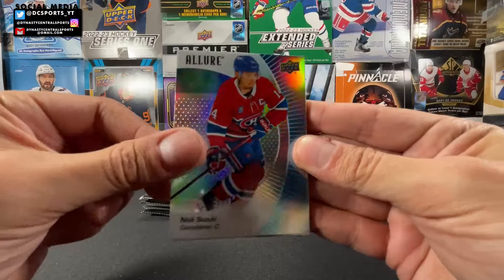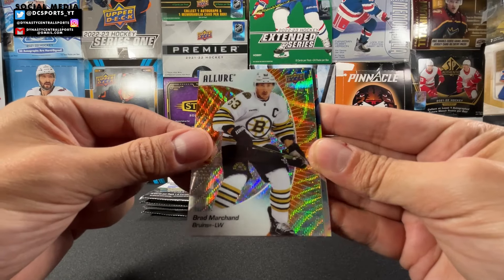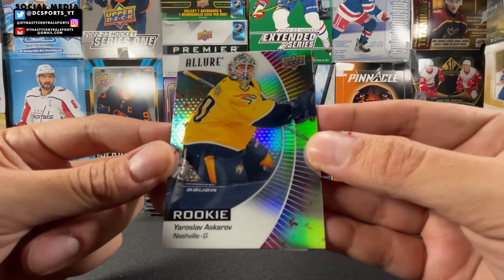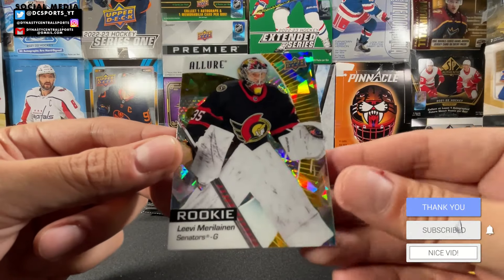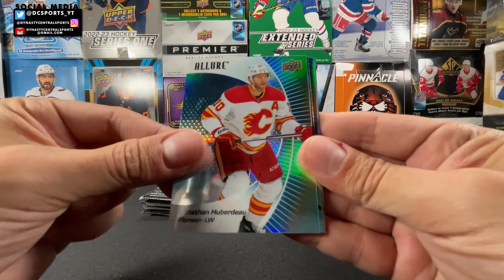We got Nick Suzuki, Evan Bouchard, an orange slice of Brad Marchand. We got a confetti of Yaroslav Askarov — rookie confetti! And the yellow taxi of Levy Marilinen, Blake Coleman, Jonathan Huberto.